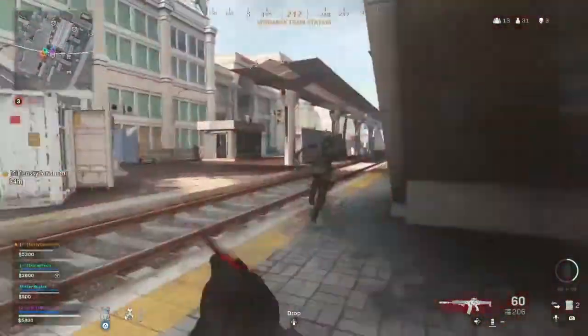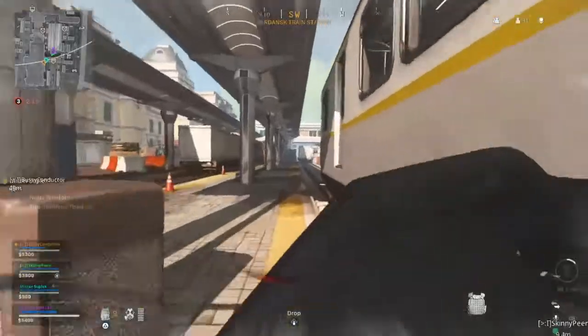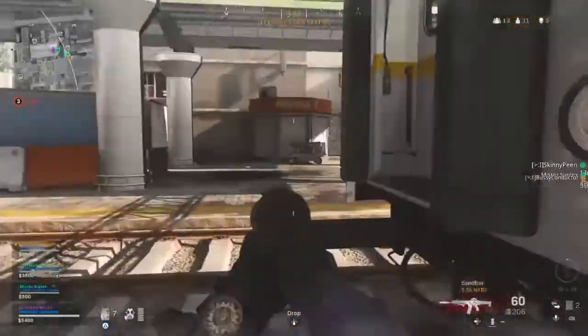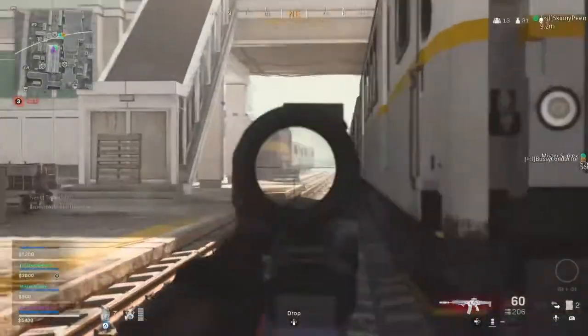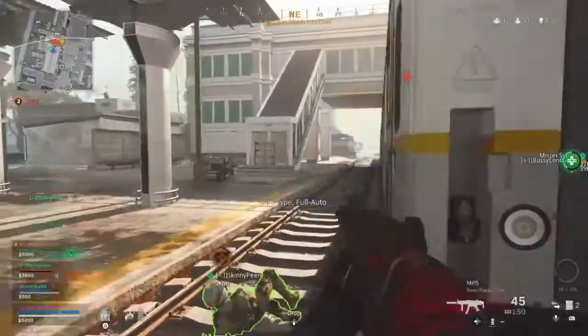But since I've been rocking an overkill class for the past month or so with an MP5 as a secondary, I kind of like to go all in on range on my assault rifle. And then if I need to run fast, clear a building, or do some kind of breach, I just use the MP5, which I have kitted for all-in close quarter combat situations.